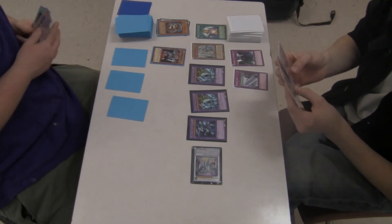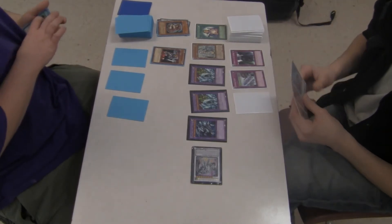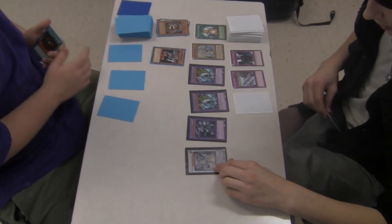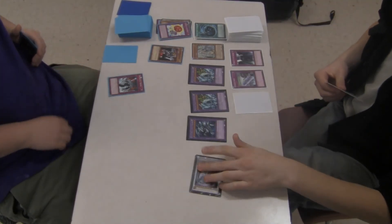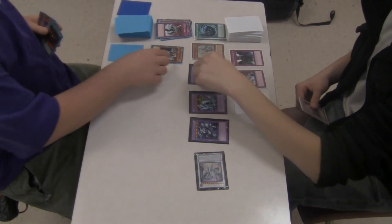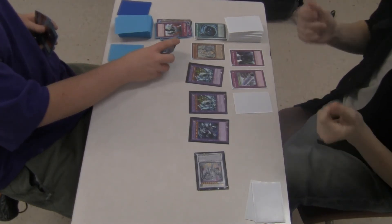I'll summon my Double D Warrior Lady. Set down. And that's your go. Now I can activate stuff on it — Azure Eyes' effect ended. Yeah, unless it's destroyed and you can bring it back with Summon Gate. Azure Eyes attacks that. I'll negate your attack — MST. I'll activate that on Azure Eyes and bring him out with Summon Gate. Everything's safe. Ultimate attacks, Master Knight's attack for game. Yeah. Good job.